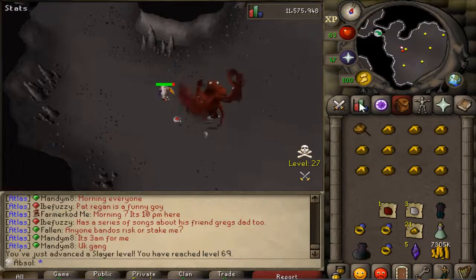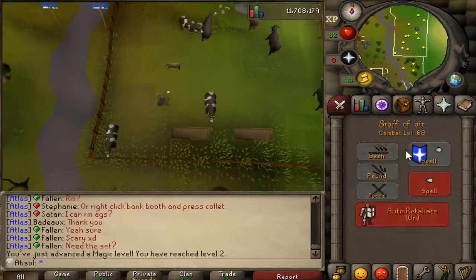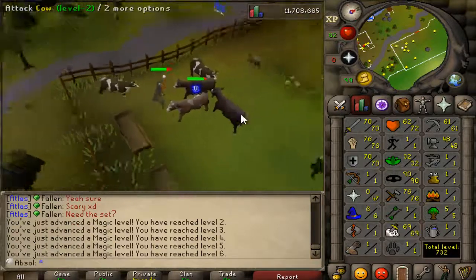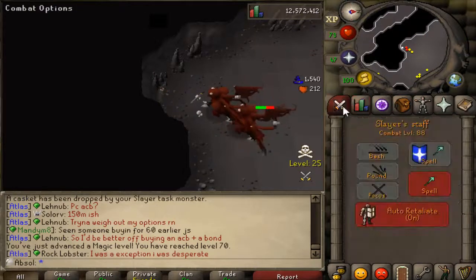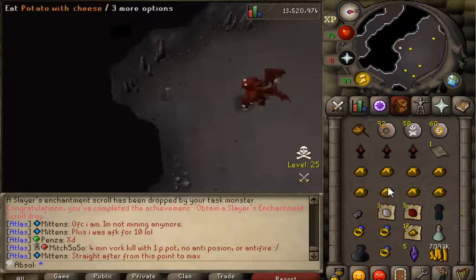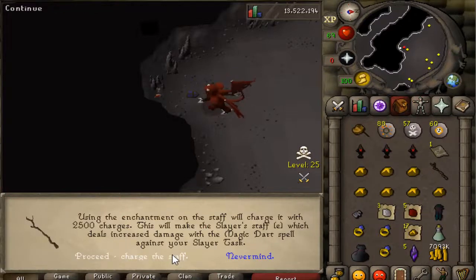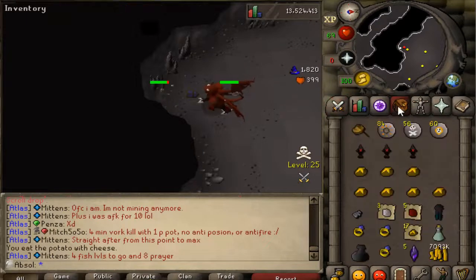I actually just got 69 Slayer, and as you can see I have 75 Strength. I'm actually going to be getting my Magic up and doing the Greater Demon task with Magic instead, because it just seems more efficient — I won't have to burn through food. This is just me getting the starter levels on Magic. 70 Magic has been achieved. I've been safe spotting and using the Slayer staff because I had a Slayer enchantment. Talking about Slayer enchantments — there's another one on the drop. That's always really nice. I really hope you guys enjoyed this episode — please leave a comment below because I really enjoy reading your feedback. I'll see you guys next time.